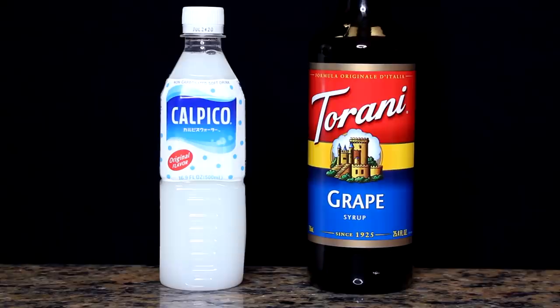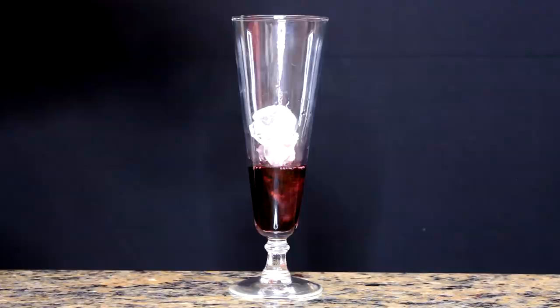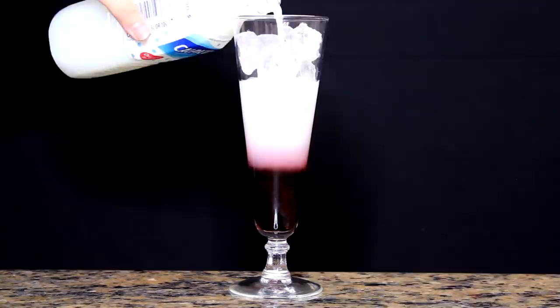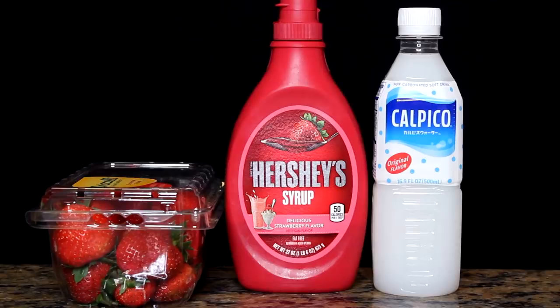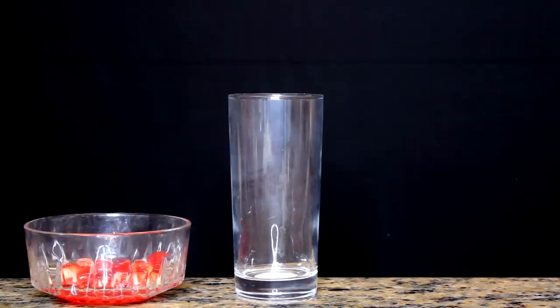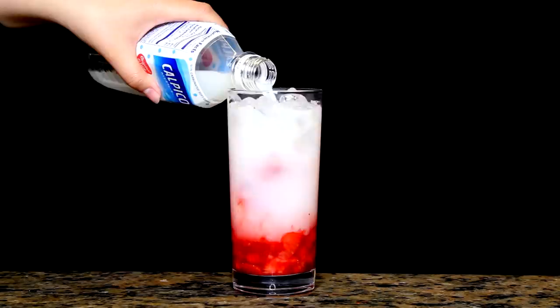Next drink is for Kyoko Kirigiri. For her drink, you will need grape syrup and Calpico. Get your glass, add some grape soda, throw some ice in there, and fill up the rest with Calpico. I couldn't get the right color purple, but this was the best I could do. Next drink we got is for our ultimate moral compass, Kiyotaka Ishimaru. For his drink, you will need Calpico, strawberry syrup, strawberries, and cherries. Get a little bowl, cut up some strawberries, add some strawberry syrup, and smash it all up to make a puree — some sort of strawberry jelly. Dunk it in the bottom, fill your cup with ice, fill it up with Calpico, and top it off with whipped cream and a cherry on top. Boom, done!